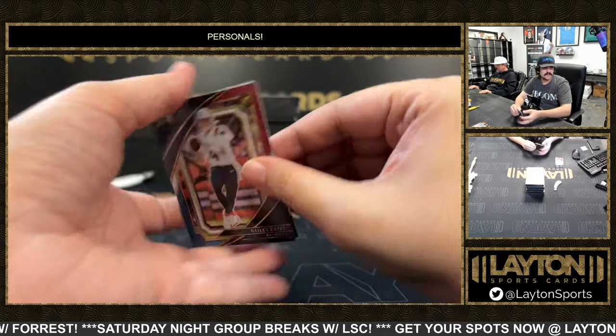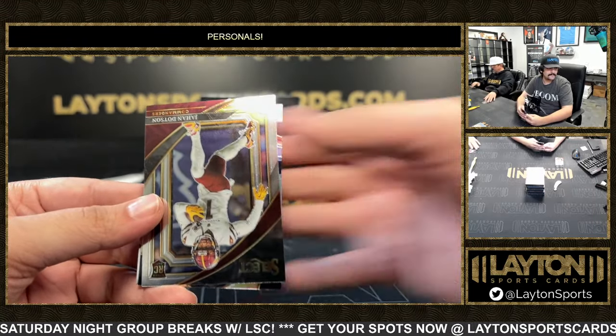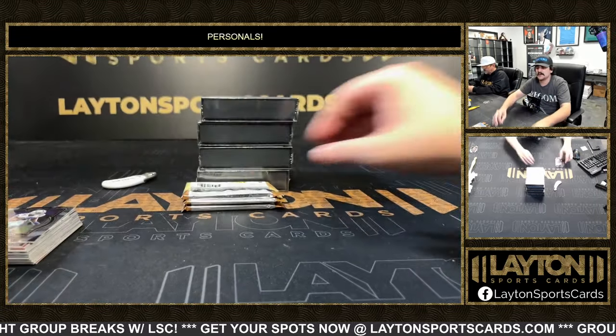There's a Bailey Zappy on the triple — three-color patch, 149. XRC, there's a Keon Green rookie, Texans.